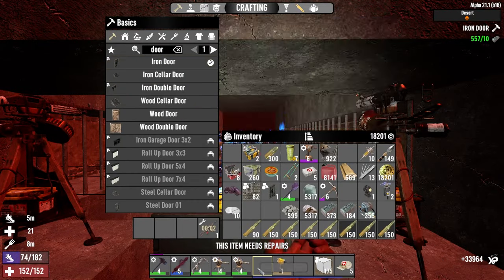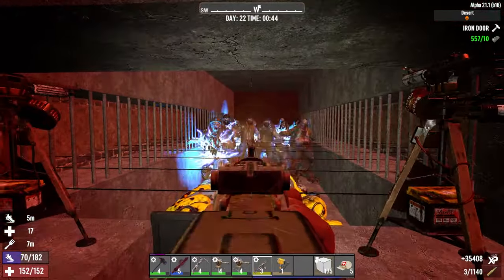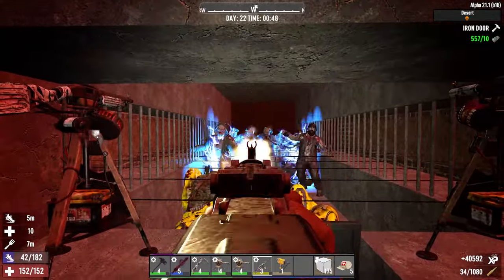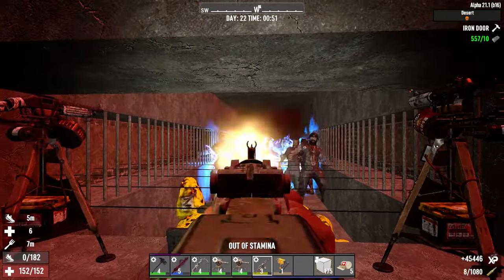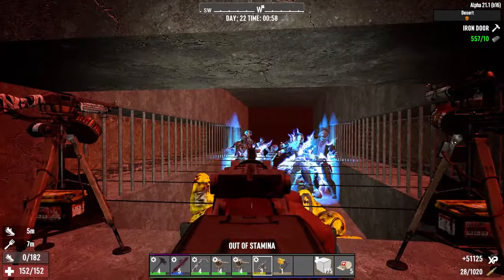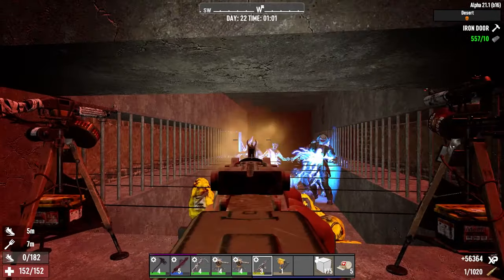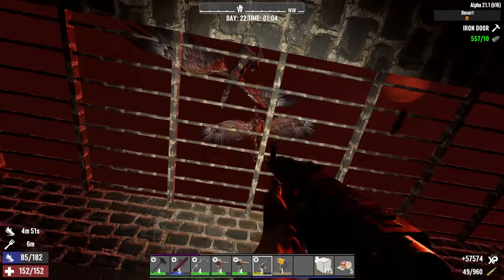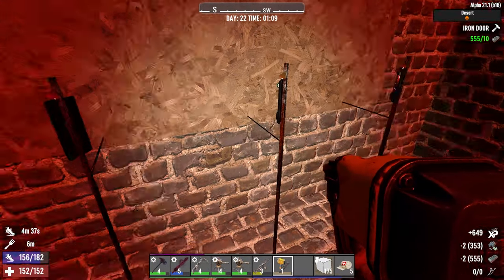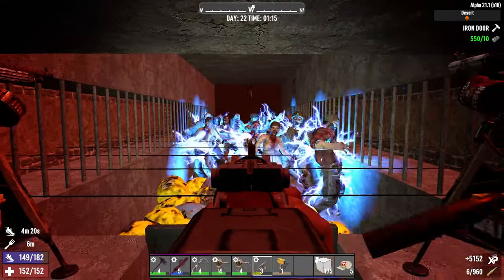This item needs repairs yet again — the AK is not having a good time. We're on a 35,000 XP streak right now, look at that. 50,000 XP at the bottom right — beautiful! I think we must be due some repairs here absolutely. Oh, a feral wight — the first one of them we've had on horde night.